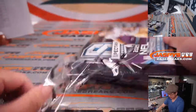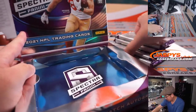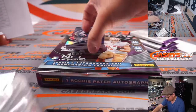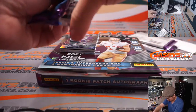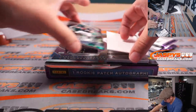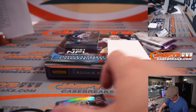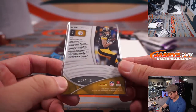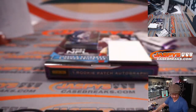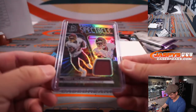And the second box. That might be a low-numbered card right there. There's Drew Brees to 99. Pat Friermuth to 149. Your hits — Terry McLaurin, 17 out of 75, Sunday spectacle relic. He can create a spectacle out there. Patrick with the Washington Football Team — it's pretty exciting.